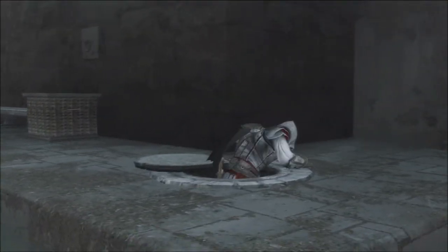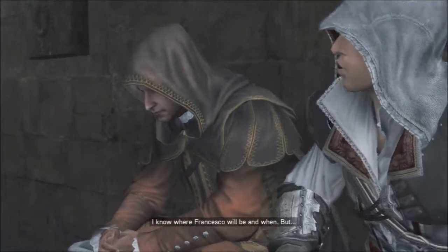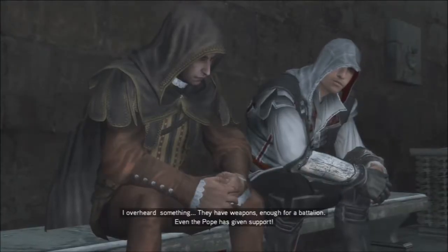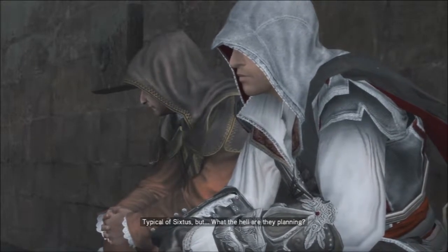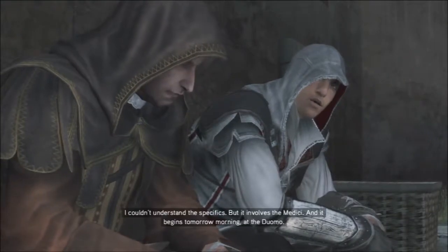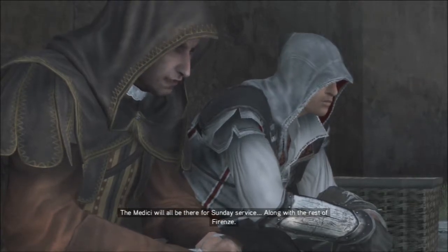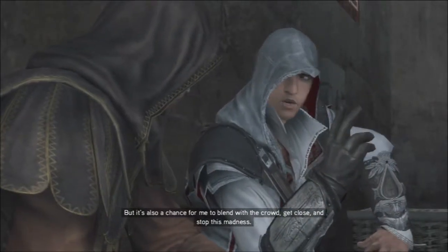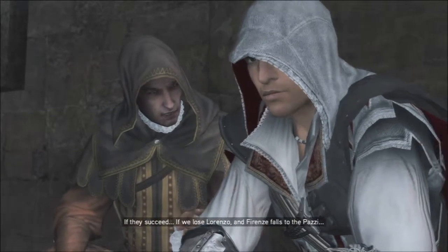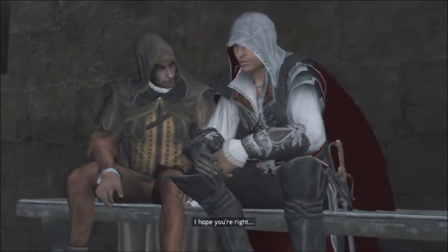It reminds me of Indiana Jones and the Last Crusade — it would pop out in the middle of Venice, same country, different city. Story cutscene: 'I know where Francesco will be and when. I overheard something — they have weapons, enough for a battalion. Even the Pope has given support.' 'Typical of Sixtus — but what the hell are they planning?' 'It involves the Medici, and it begins tomorrow morning at the Duomo. The Medici will all be there for Sunday service, along with the rest of Florence. They're going to do it right in the middle of high mass.' 'It's also a chance for me to blend with the crowd, get close, and stop this madness.' 'If we lose Lorenzo and Florence falls to the Pazzi, it will not come to that — I promise.' 'I hope you are right.' Yeah, me too.